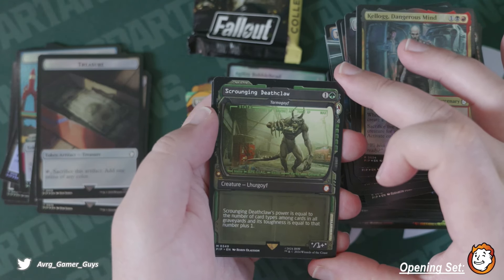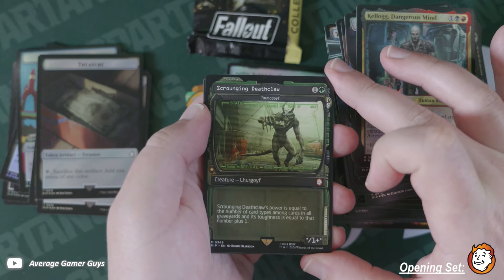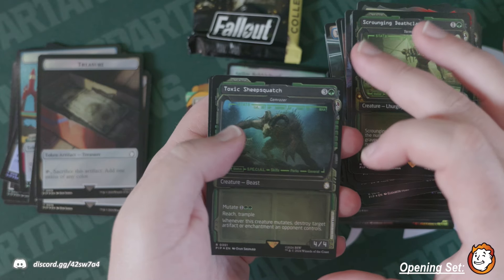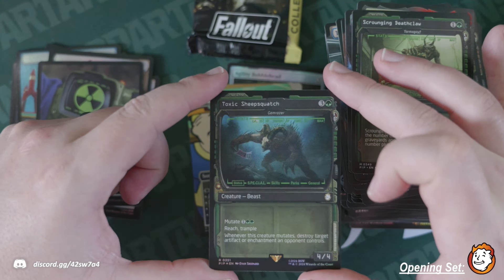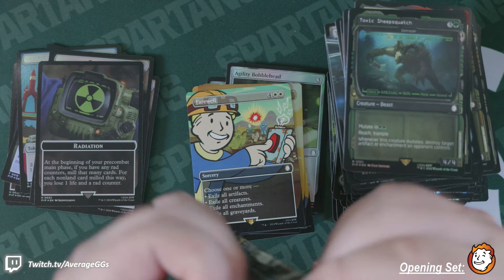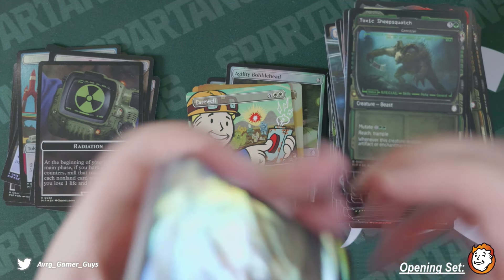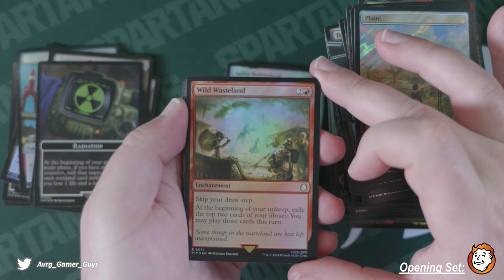Tarmogoyf — we got it! I wanted this because it's a Deathclaw — I think this is so cool. And a foil Toxic Sheepsquatch, the Gem Razor. I'm stoked about the Tarmogoyf actually. I think there are a few other Deathclaws we haven't seen as well. Last pack here — surge foil Wild Wasteland.